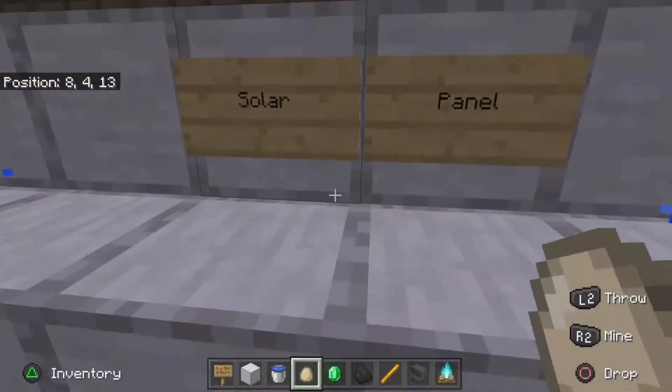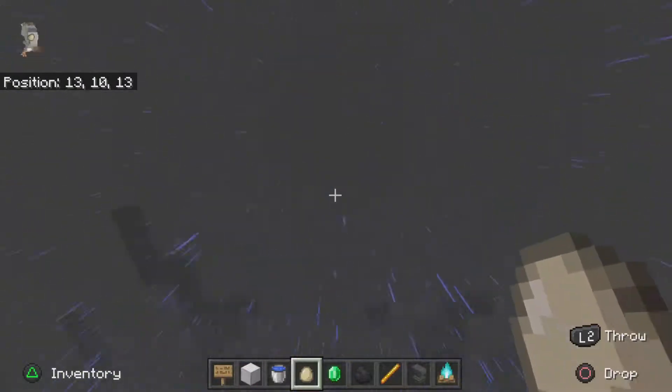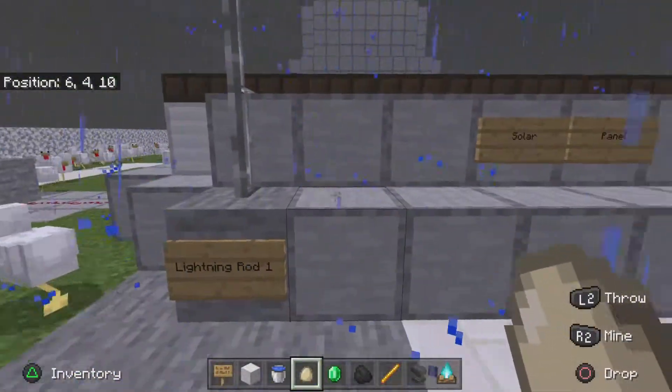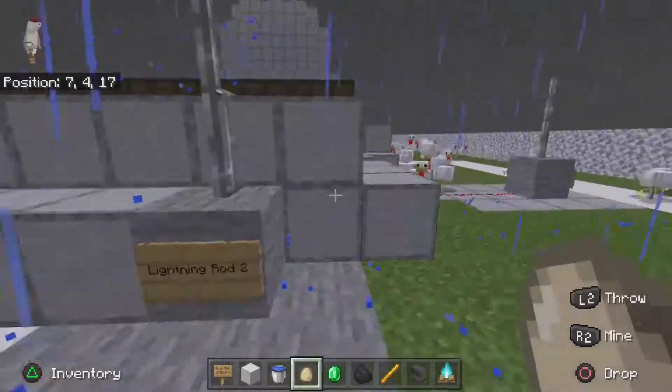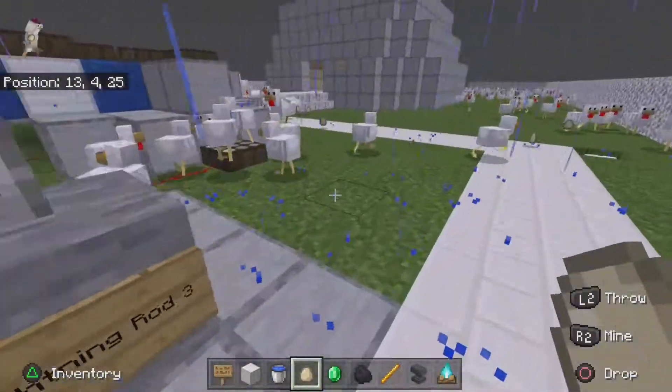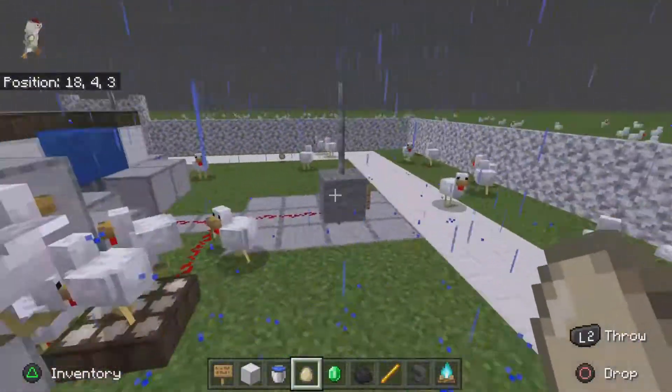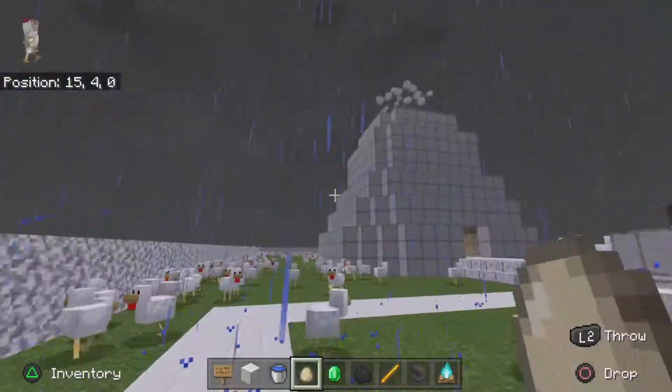So you have the solar panel — it is powered by the sun. Then you have lightning rods: one, two, three, and four. Excuse me, I'm trying to do something here. You have lightning rod number four right there.